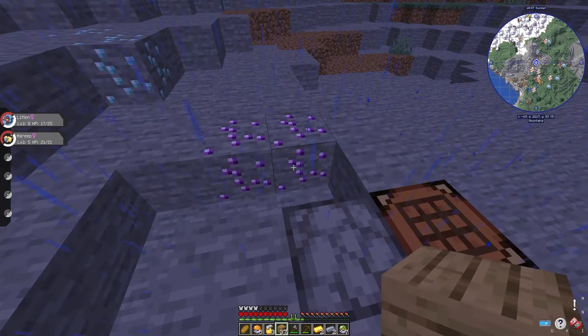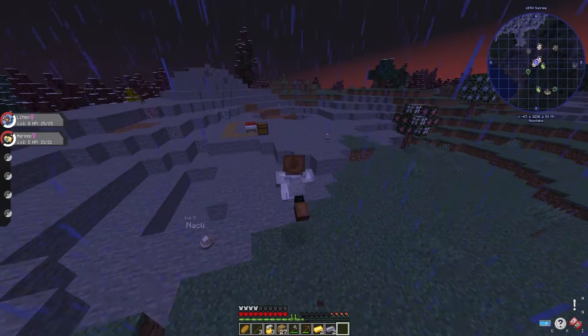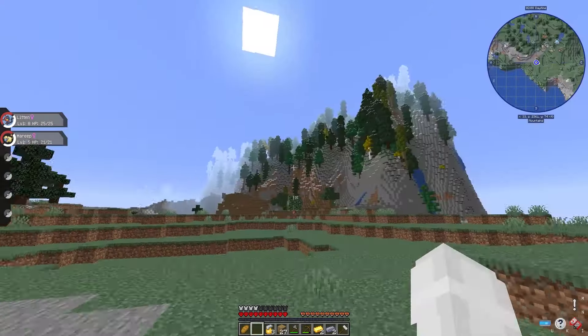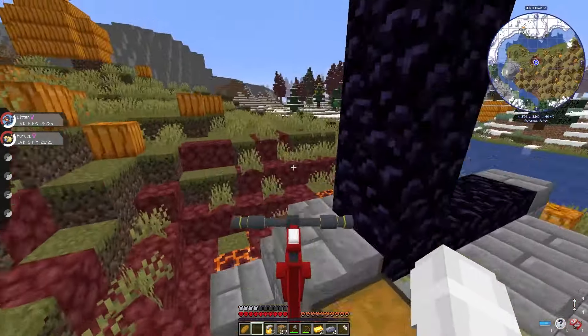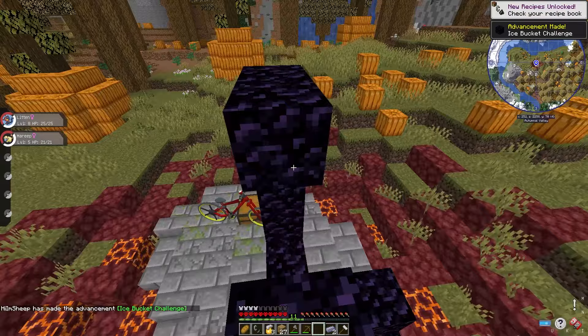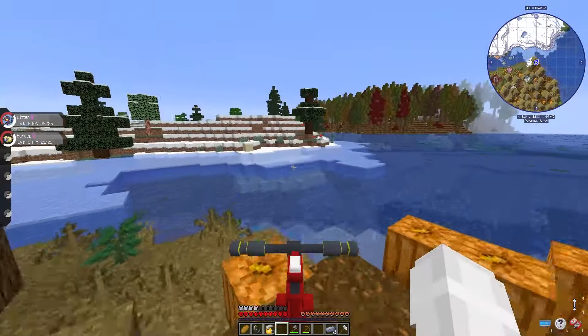So I set up a little temporary base while I waited. Unfortunately, it was in vain, as no Dark-type Pokemon spawned. After sleeping the rest of the night away, I packed up and left. I was still motivated though, because I knew it was only a matter of time before I caught my first Dark Pokemon. On my quest to find a village, I came across a ruined portal which had three Obsidian in the chest. I hoped it would be enough to complete it, but it was still one short, so I continued on my way.